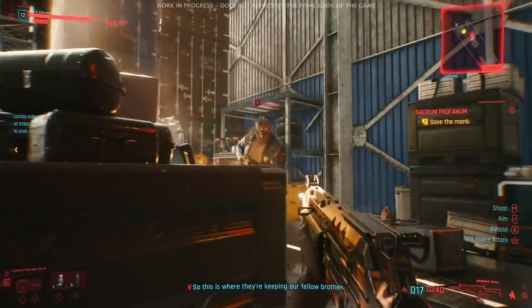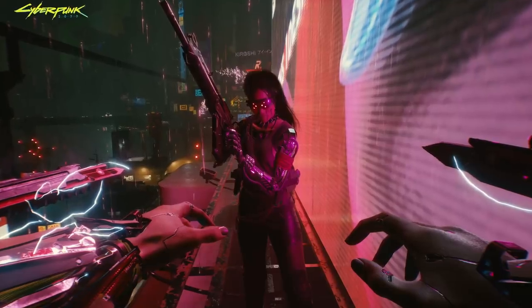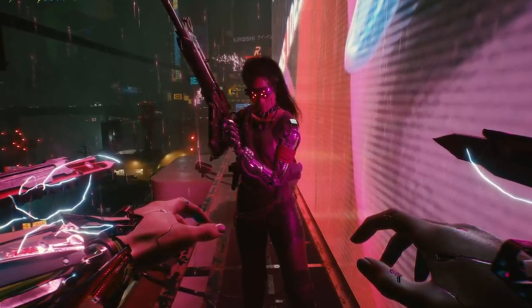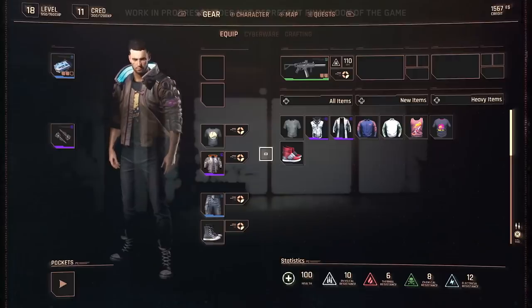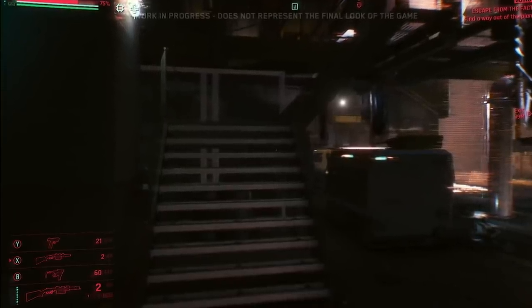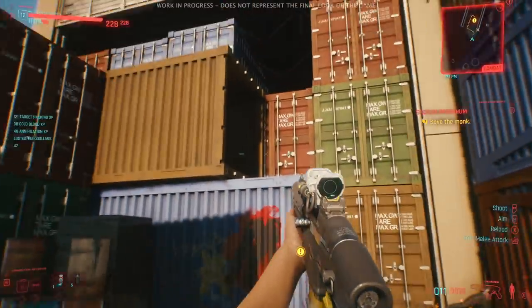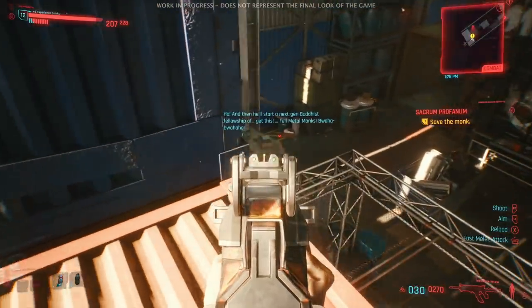Moving to cyberware and weapons — there are three types of cybernetics: active ones requiring activation, trigger implants that activate when your health drops, and passive ones operating in the background. There are 20 mod slots for cyberware and 11 overall body slots you can replace. You can have three weapon slots accessible via a wheel, and there are a fair share of new weapons with varying types of ammunition and mods. Gunplay seemed better than initially thought, with great sound, feedback, and feel.